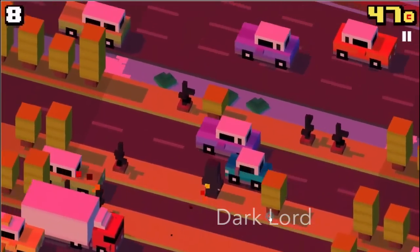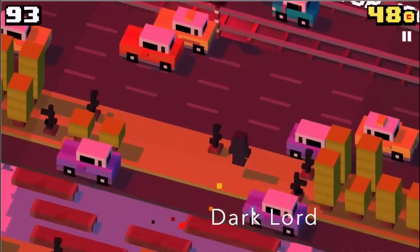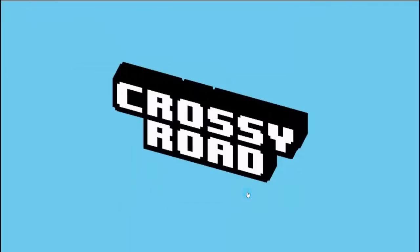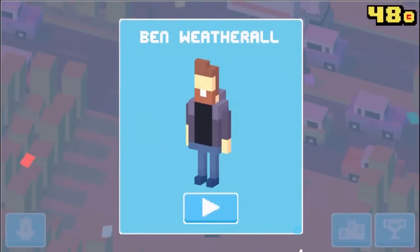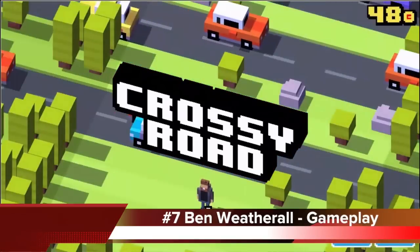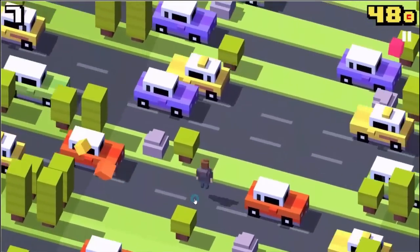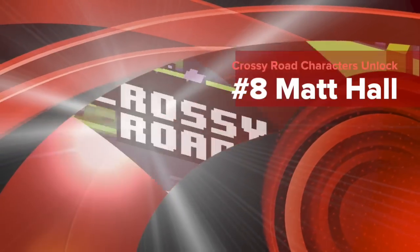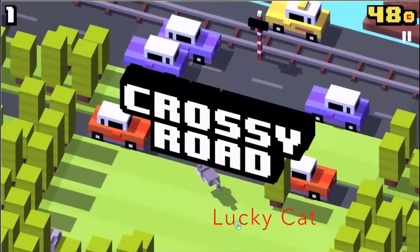For Ben Weatherall you have to play the Dark Lord. For Matt Hall you have to play the Lucky Cat and beat your high score — it resembles a cat from his neighborhood.